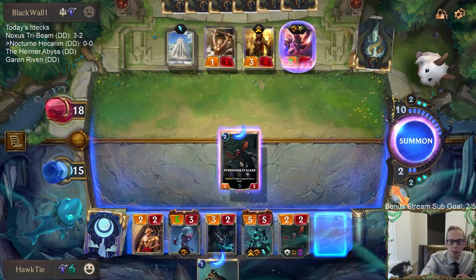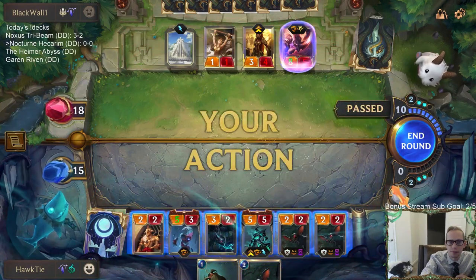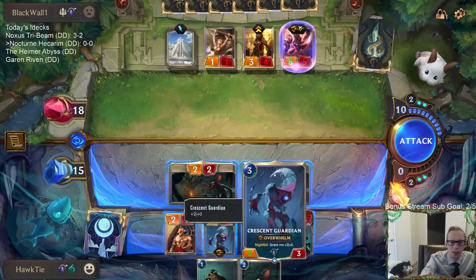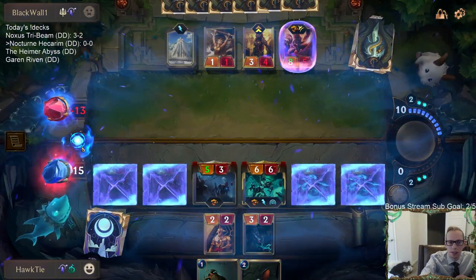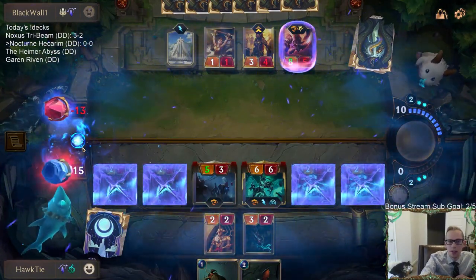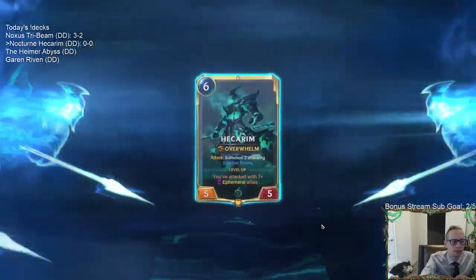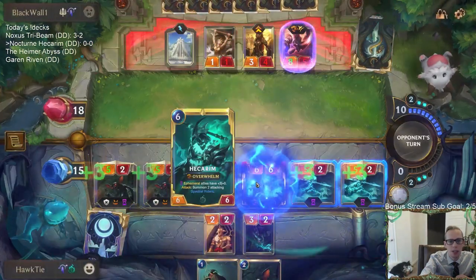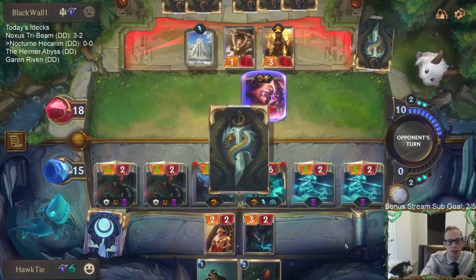They're just going to play Judgment. So you want to make sure your other Ephemerals are attacking before Hecarim, because once Hecarim dies they don't get the plus-three plus-three bonus anymore. You have to make sure those are attacking first.